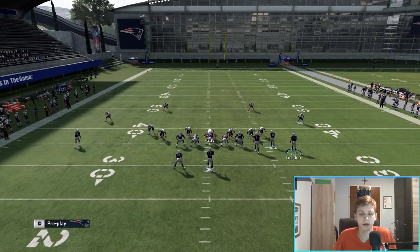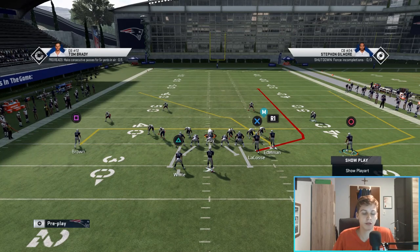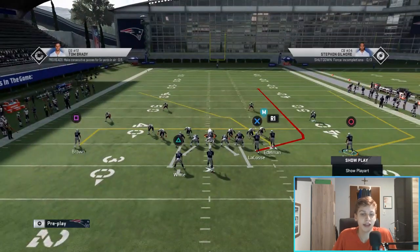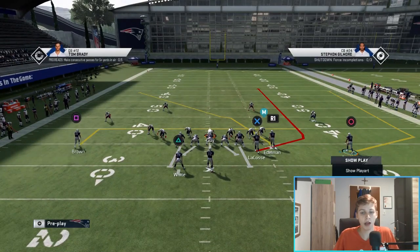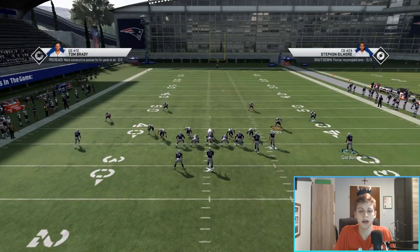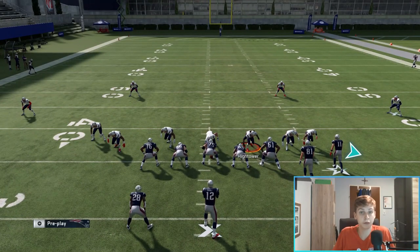The very first setup is the simplest one. We're just going to in route or drag route the square receiver — I prefer the in route, but it's personal preference. There's not that big of a difference; the timing is a little bit different. The in route takes about a second longer to get to the spot, kind of like where the arrow ends. That area is where you want to throw the in route — that's the best timing for it.